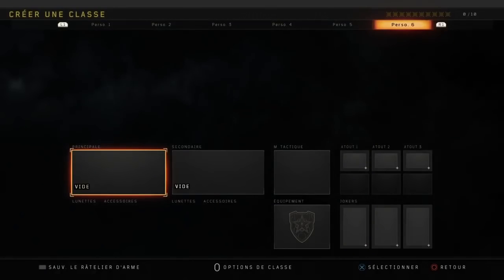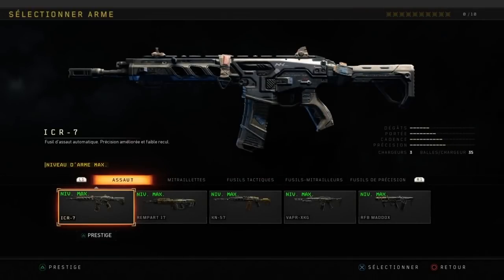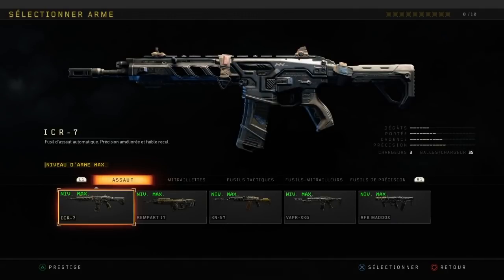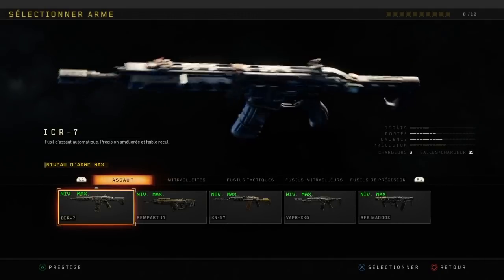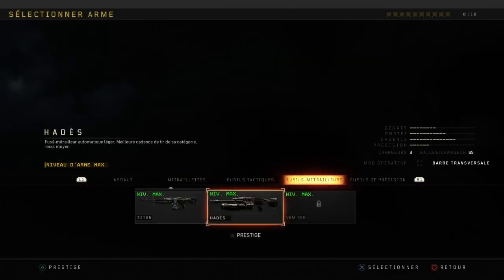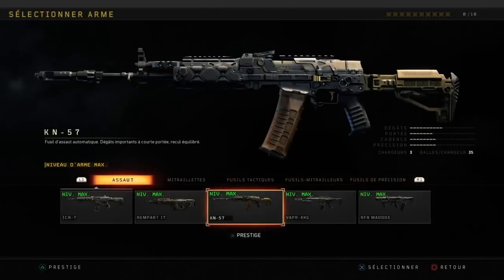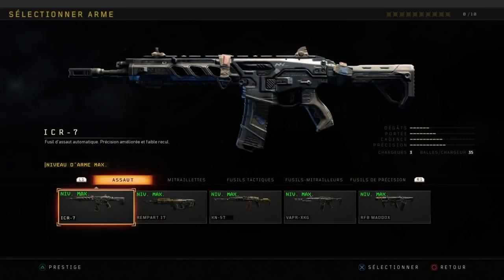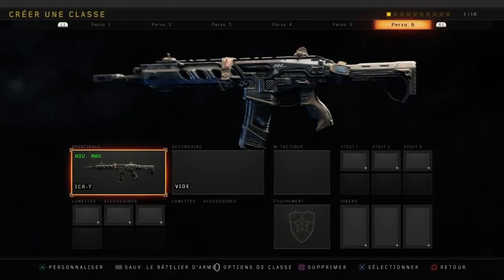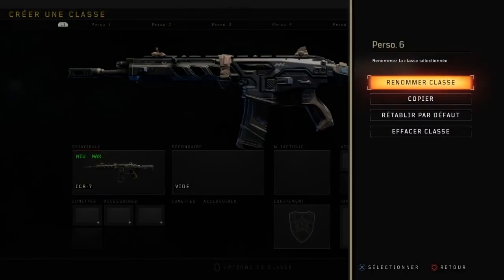Vous allez en partie multijoueur, vous êtes dans un salon. Il faut que vous soyez avec un ami qui soit hôte du groupe, vous le rejoignez. Donc après, vous allez dans Créer une classe. Vous allez choisir n'importe quelle arme sur laquelle vous voulez avoir le camouflage. Je rappelle, vous pouvez avoir le camouflage Réactif de la MX-9 ou encore de la Titan. Vous ne mettez pas d'accessoires, c'est très important. Vous mettez juste l'arme, sans aucun camouflage. Vous faites Start — en gros, Options. Et à ce moment-là, votre ami va devoir aller en partie personnalisée. Vous restez sur Options.